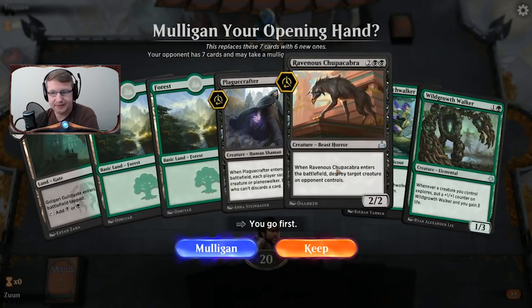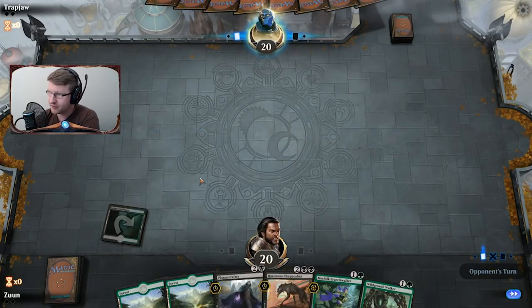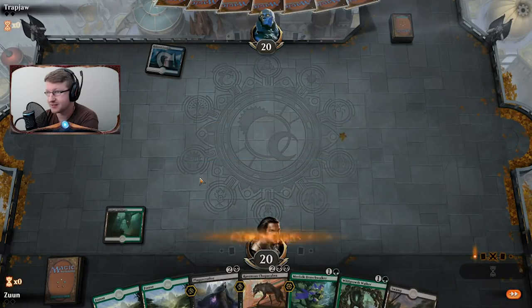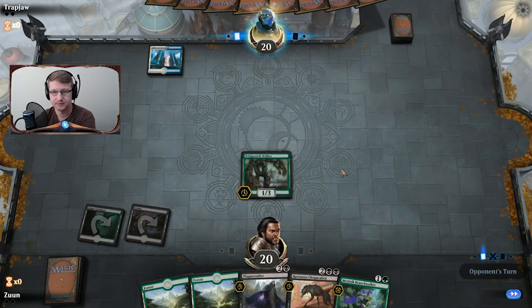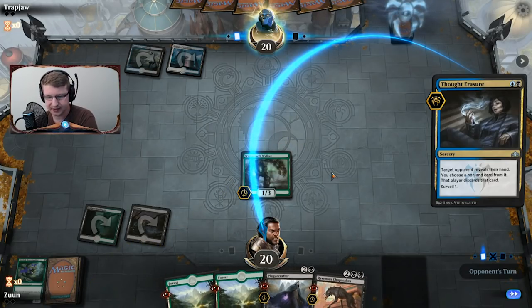Going to play first. This is an okay starting hand, I'll keep it — I have some Explore stuff and some board removal. I'm just going to play that Guildgate. The lands are a couple of Guildgates and a couple of other things — I think we only have one ping-to-face land and two untapped lands. Opponent plays Thought Erasure — they'll probably get rid of the Branch Walker so I can't pump up that Wild Growth Walker. The Branch Walker is very good for card drawing, getting another land, or just cycling through the deck.